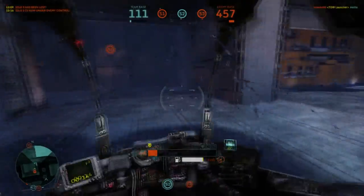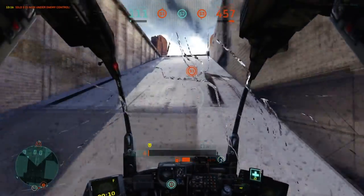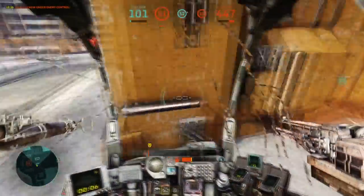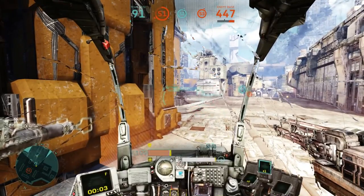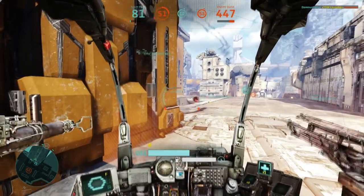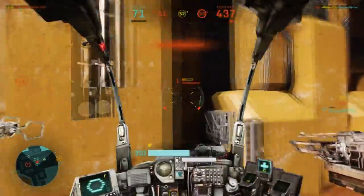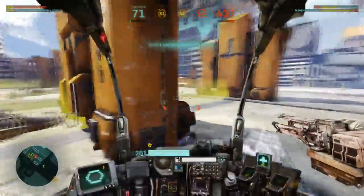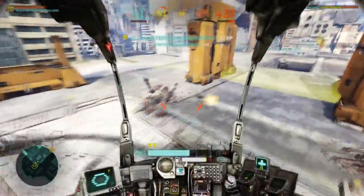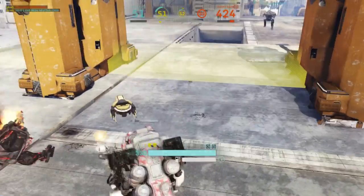Silo 1 lies a bit further away, plus being in a very prominent spot surrounded by wide open space — not exactly an easy-to-defend natural fortress. But this is also its advantage. In a scenario where the enemy team has Silo 2 and 3 under control, it can be a great distraction to capture Silo 1 with a fast mech and then go for Silo 3 with a big group, forcing your opponents to spread out and causing them to temporarily let go of S2.